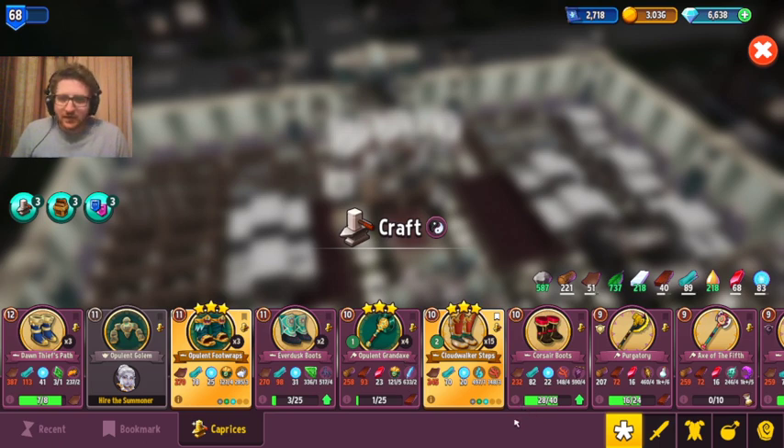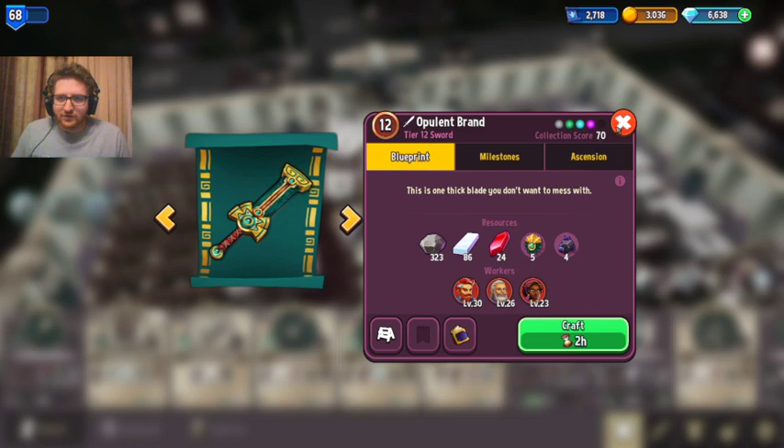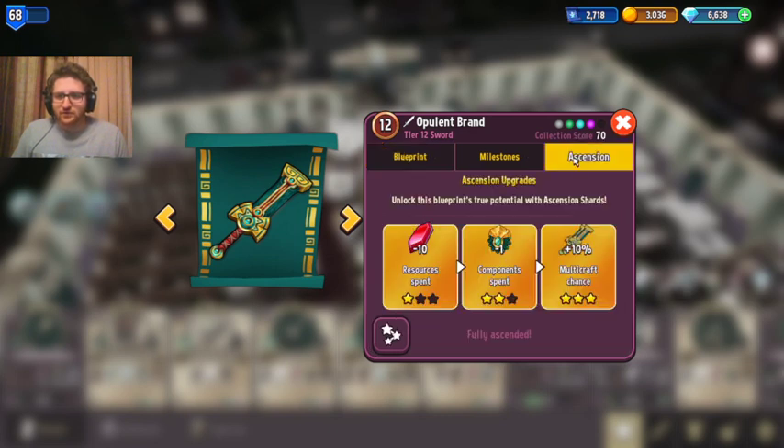However, if you go here — I crafted these opulent brands, and I think this is one of the best items you can craft. It also costs five jewels, but it's 6.7 million gold, and once you surcharge it it's pretty much almost 14 million — or 13 million. That is much more worth it for your jewels.